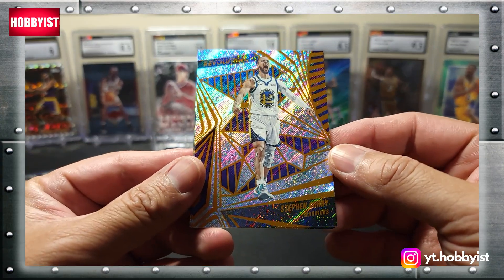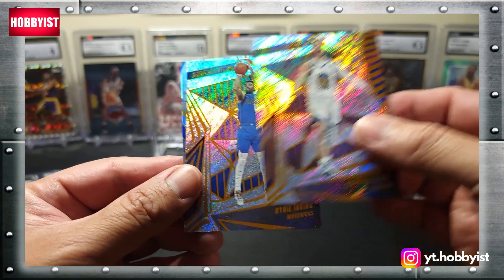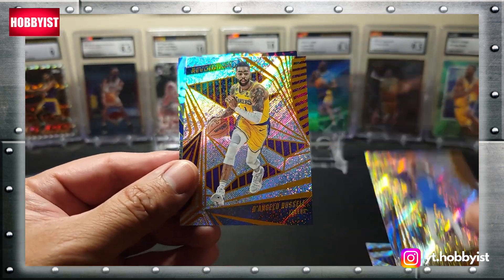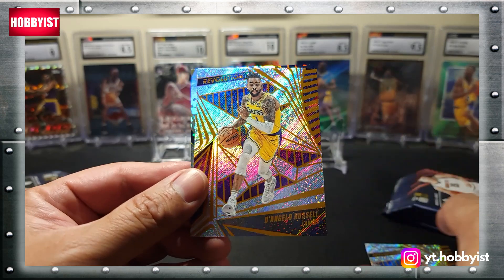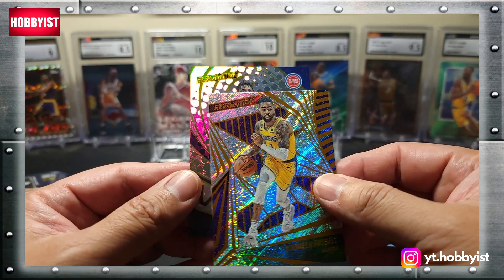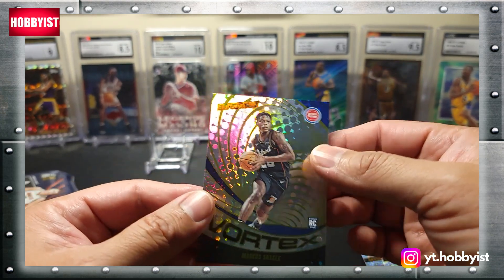We're going to start things off with a cool looking Steph Curry, followed by a Kyrie Irving, there's a D'Angelo Russell, and on the parallel it's a Detroit Piston — it's a Vortex of Marcus Sasser.